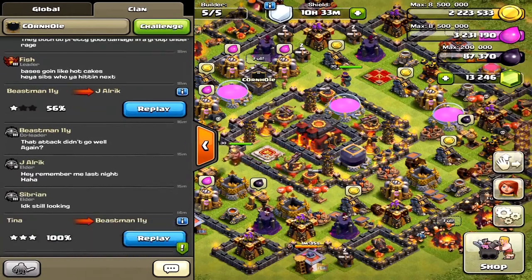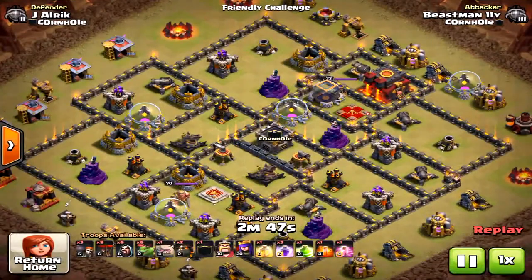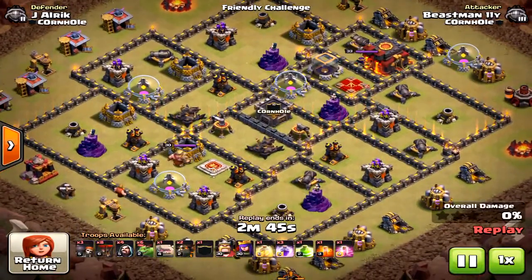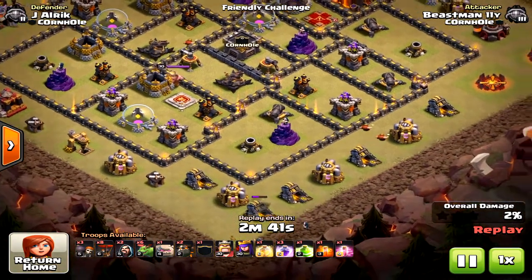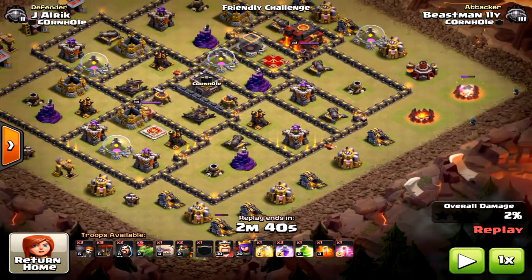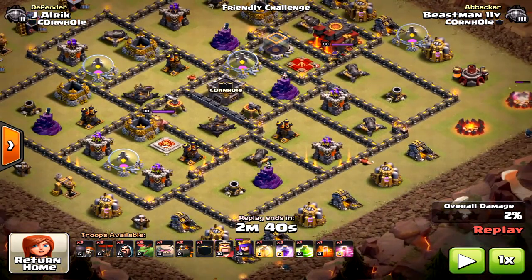Today we have something special — a unique army composition at town hall nine level. This is the GoWeBowLaBa strategy: Golems, Wizards, Bowlers, Lava Hounds, Baby Dragons, and Balloons. It's a crazy strategy.